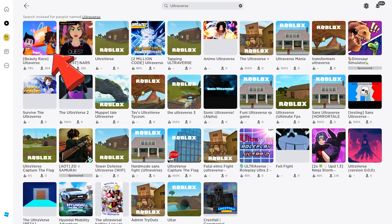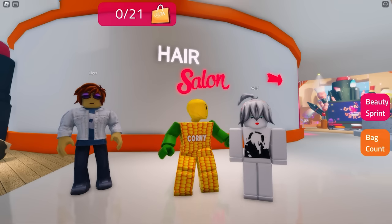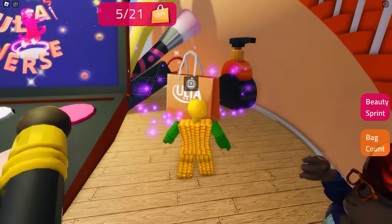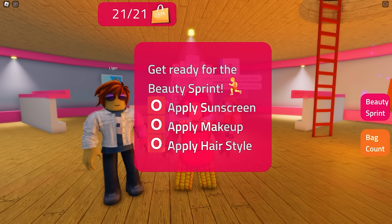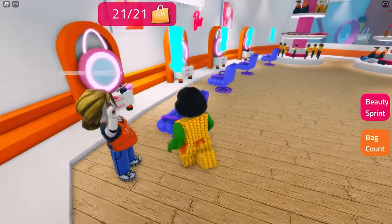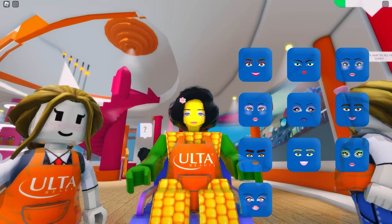To get the free item in this game you need to do some tasks. First, collect some bags that have face makeup and hairstyle inside — you need at least one. Once done collecting, click the Beauty Sprint on your right screen. You'll need to do three tasks: apply sunscreen, apply makeup, and apply hairstyle. Let's apply the makeup first — go to the makeup bar and choose whatever style you like. Oh my god, I'm so pretty!